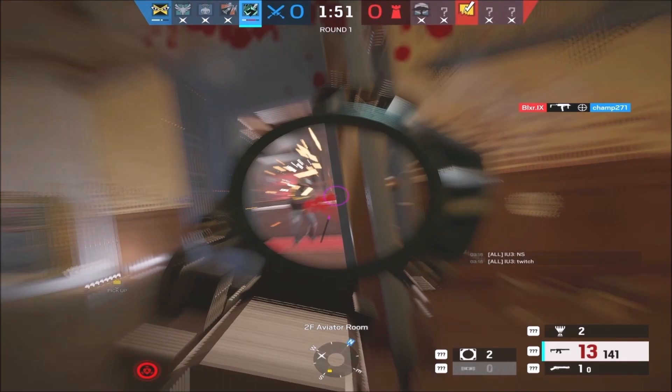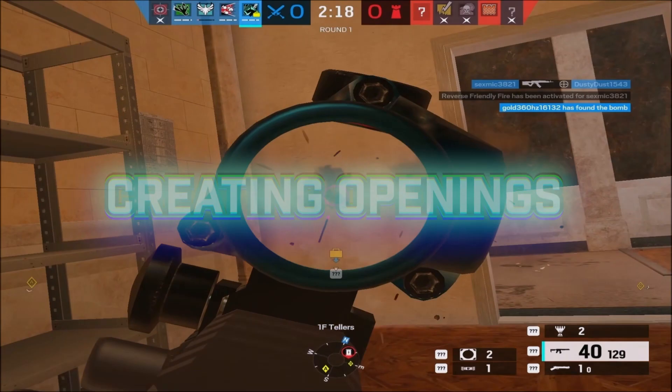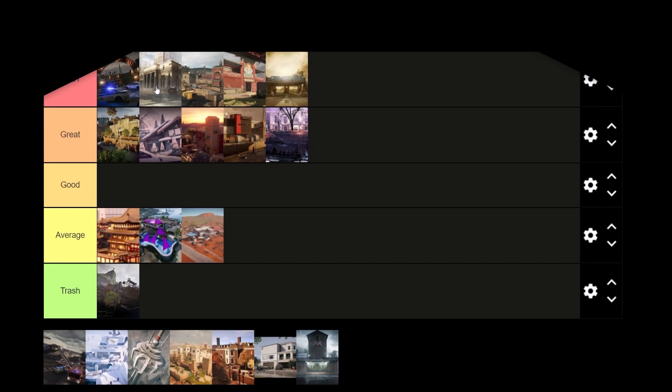The strongest part about Sense is their ability to create openings to support round-winning executes and plants — whether it's blocking off lines of sight on the planter, blocking defenders out during a post plant, or isolating a pick on the site to execute. I do think Sense is very situational and thrives more on the bigger maps where you can really isolate players off.